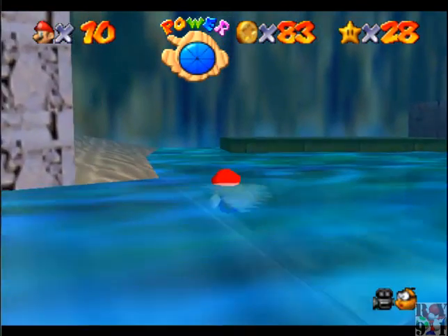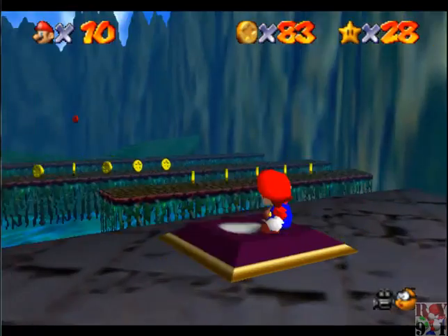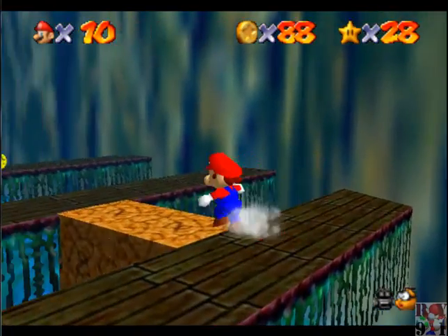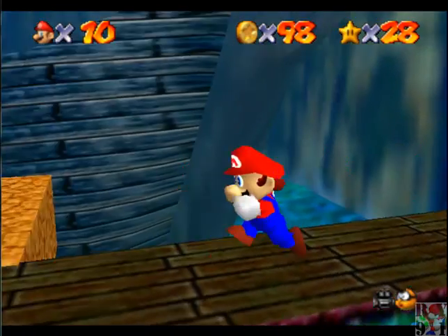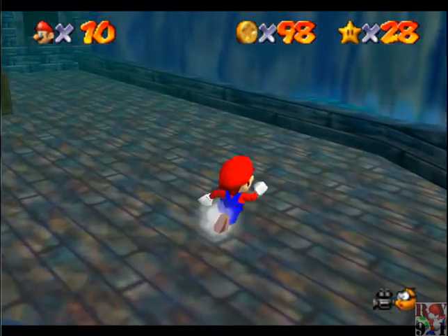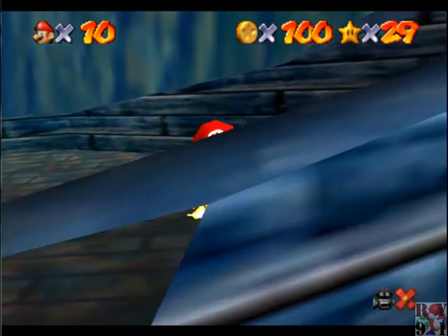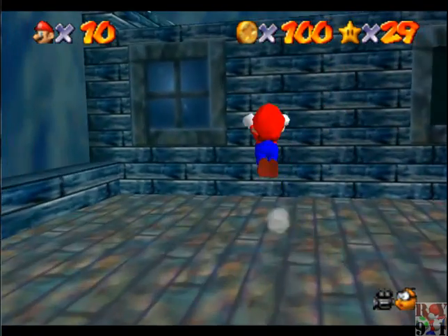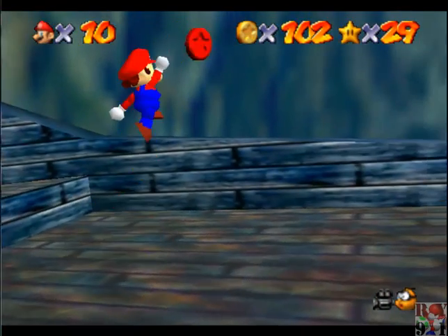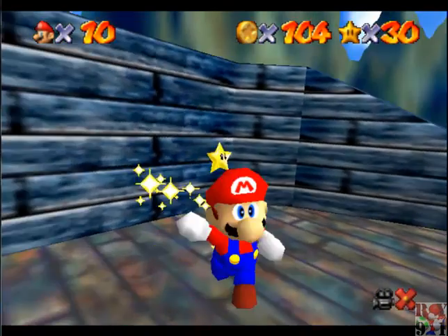So let's get those, shall we? Now this can kind of take a while to get all these coins over here. Just take your time, because you can always re-hit that switch. And the 100 coin star is probably going to appear right over here. Oh god. Okay, there's three red coins on here. But there's the 100 coin star! So there might be more coins in this level that I don't know about, but that's pretty much all the coins there are as far as I know.